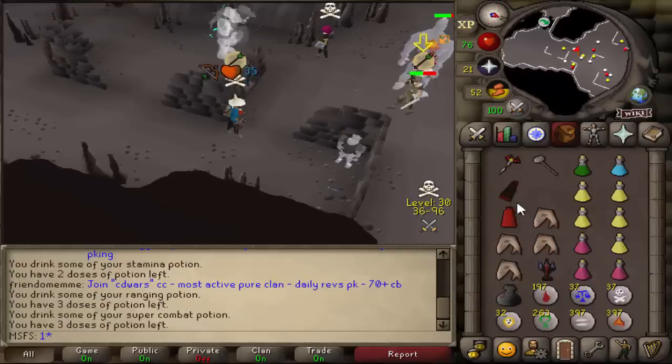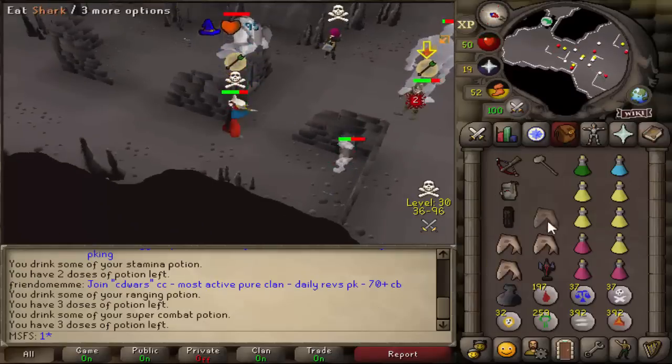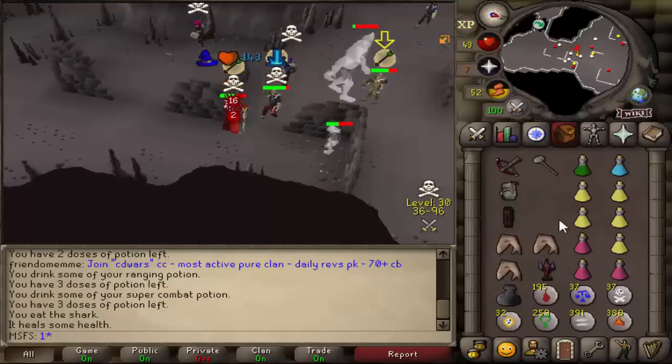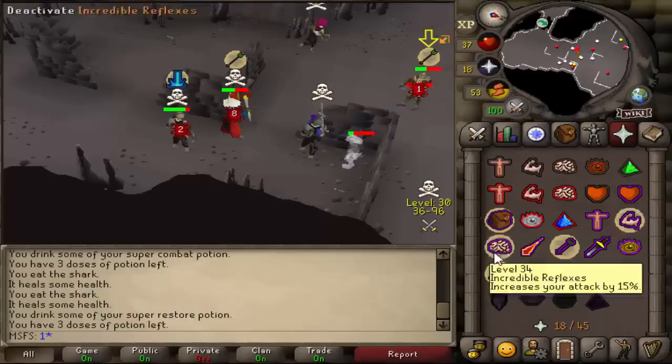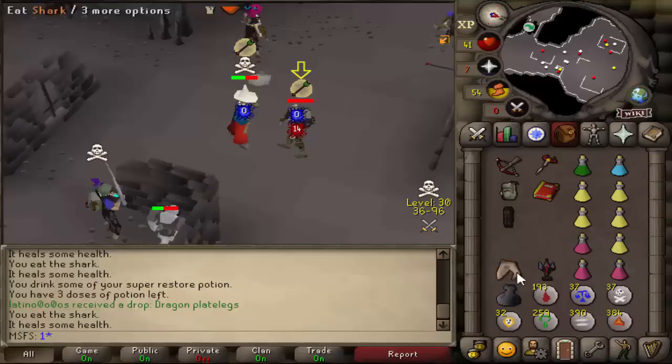Depends on how much food he has. Okay, he does have overheads. Let's try and catch a freeze here. Oh shit, these revs are messing me up. I don't know if this is worth it. Come on — does he have any flame? Is he dead? He's dead. Okay, we got the upgrade, now we just need to get out of here.